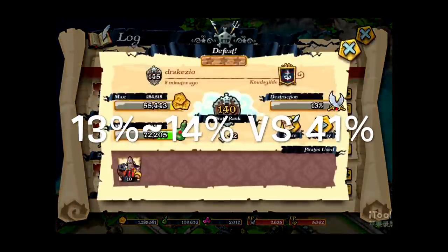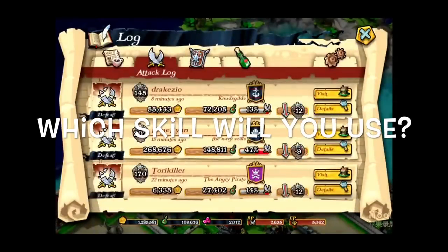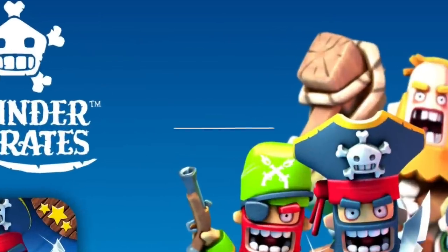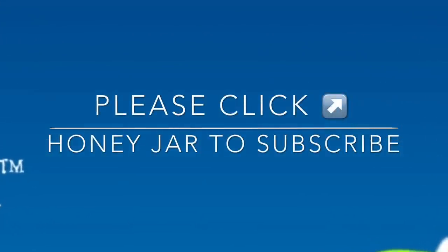This is today's conclusion: about 13 to 14% damage with Heavy Gunners' Metal Storm versus 40% with Gunners. Which skill are you going to use, and which unit are you going to pick? The choice is yours. Thank you for watching, and if you like my videos, please click the honey jar to subscribe to my channel.